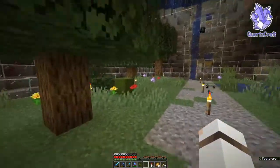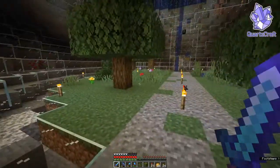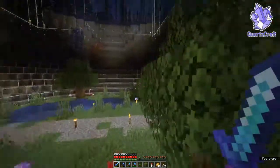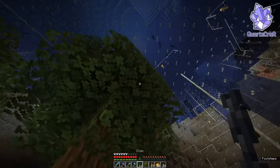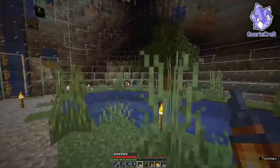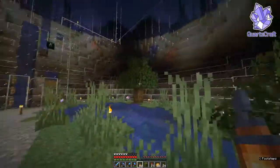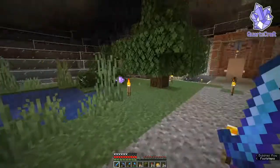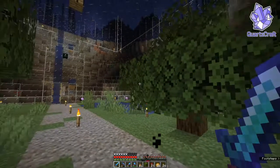That already looks a lot more alive. The next challenge for this place is going to be lighting — I'm not entirely sure what I want to do with regards to lighting yet. We could always hide some underneath the bush. Maybe we could hang some lanterns from some trees — let's see what that looks like. We can't hang it directly from leaf blocks, and none of the other trees are really tall enough, so we'll scrap that idea. I'll think of something — that can be part of our next project, working on the lighting for this area. But for now, that's going to be it. Thank you everyone for watching, I really appreciate it, and I will see you in the next episode. Bye bye.